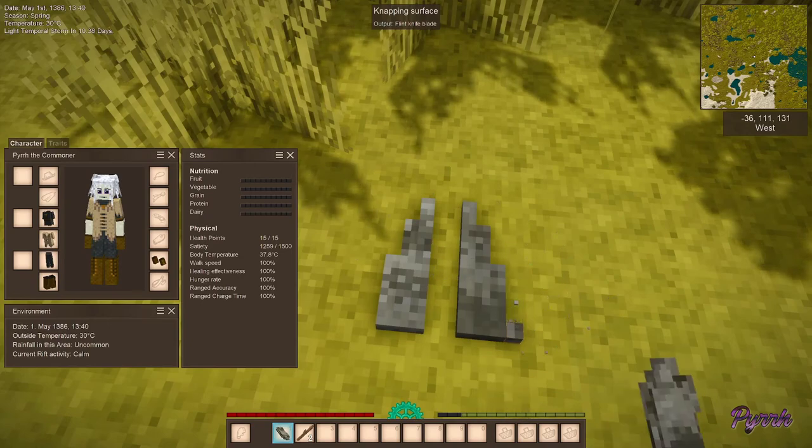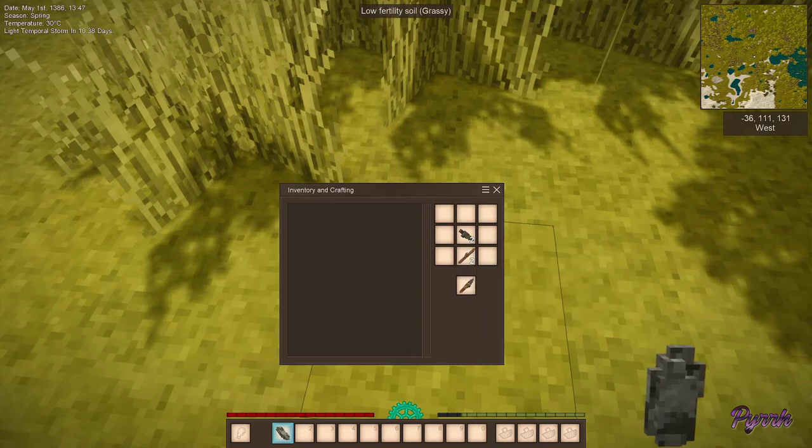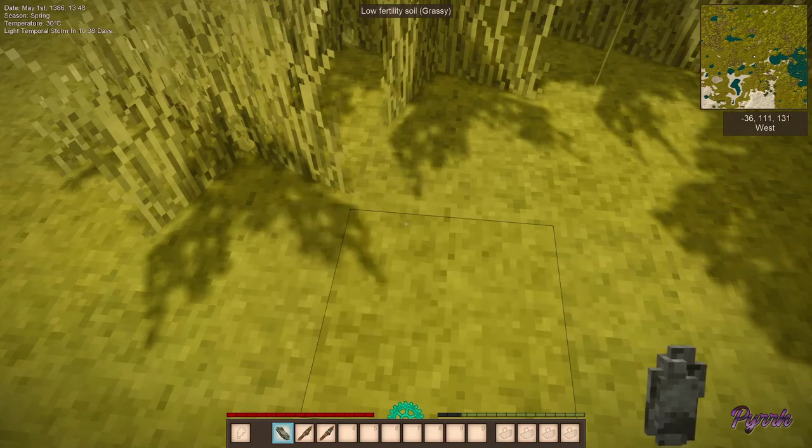Now we have two knife blades. We're going to put those over our sticks and then create two knives.